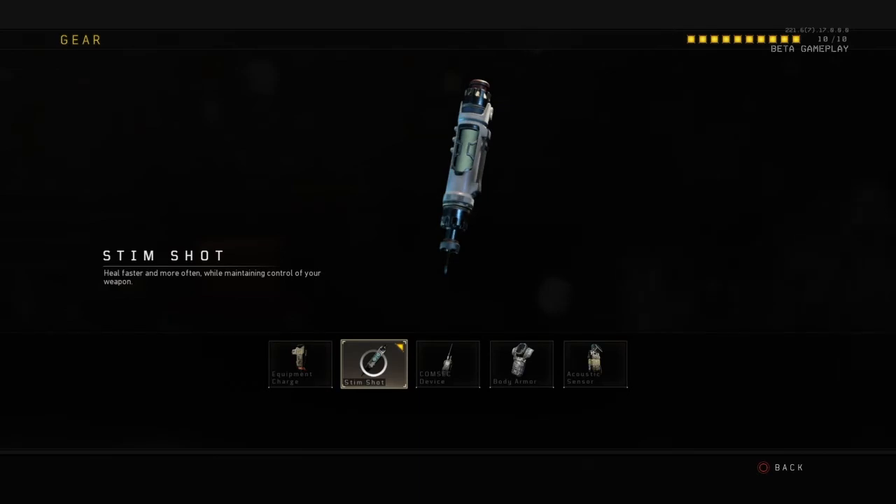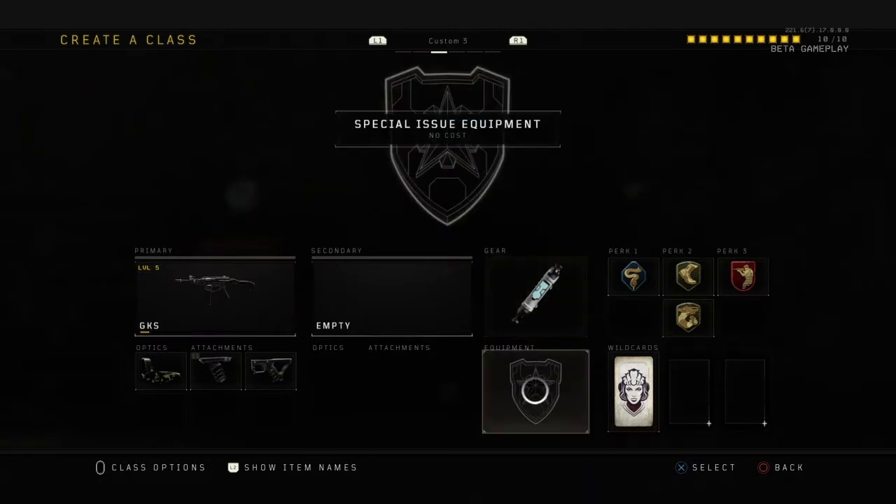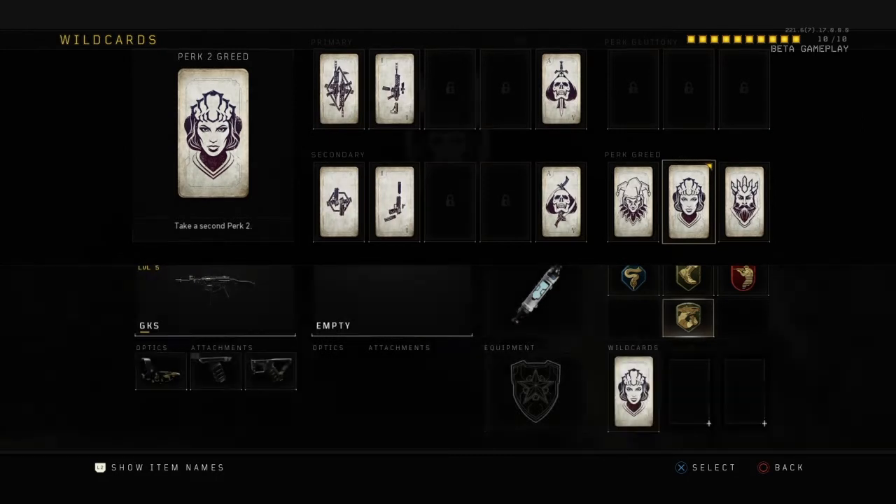Steam shot lets you heal faster and more often, and you can also shoot at the same time — it's always a good thing to have. No equipment on this one. On the wild cards, we have Perk 2 Greed.